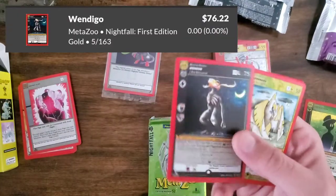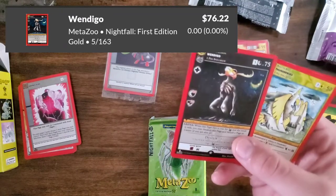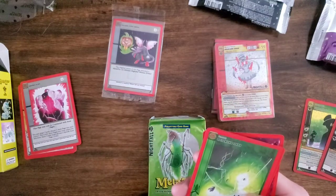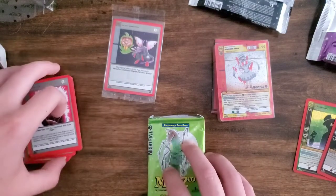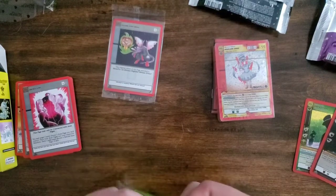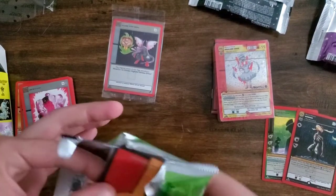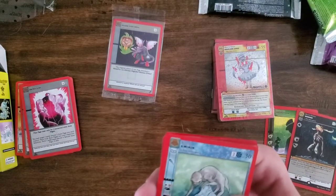Speaking of the Wendigo — a Wendigo first edition silver, and that might be worth something. Thunderbird, Spiderling Token, Dusk Spirit Aura — some interesting pulls. I've done a little bit of research as I've been going and I've been posting values. Obviously these are subject to increases and decreases with the market, but that's part of the draw.